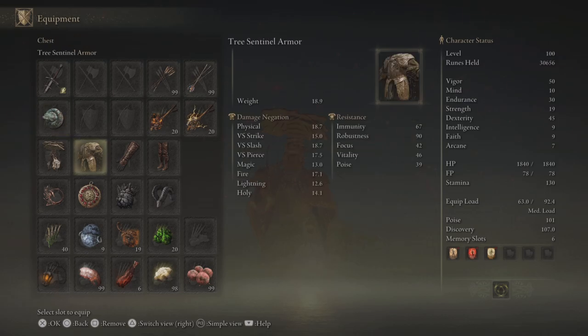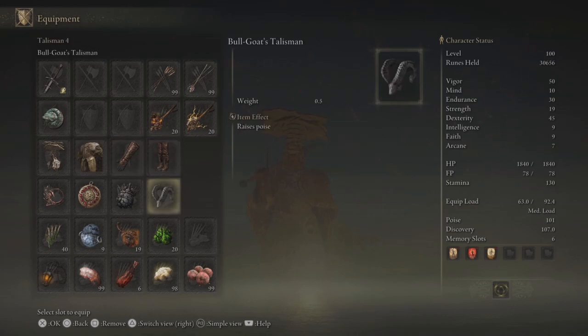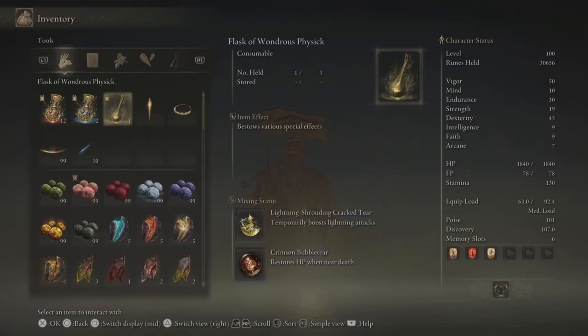The rest of the setup is going to involve making our build pretty tanky, so we'll use the Tree Sentinel armor as well as the Crucible Greaves and Gauntlets. To make this work we'll need the Bullgoat Talisman, Great Jar's Arsenal, and Crimson Amber Medallion plus two, and that'll give us 101 poise, which is a pretty nice breakpoint. Because all of our weapons are lightning infused and we already have decently high dexterity, we're going to use the Lightning Shrouding cracked tear, and then we'll also have the Crimson Bubble cracked tear since that's pretty much standard for all my builds.